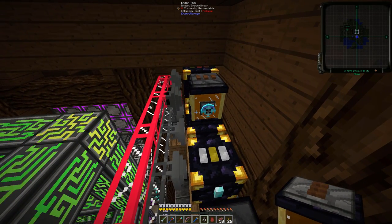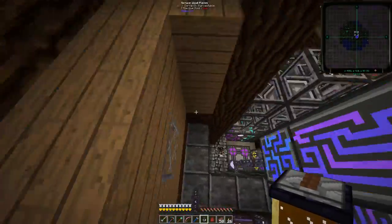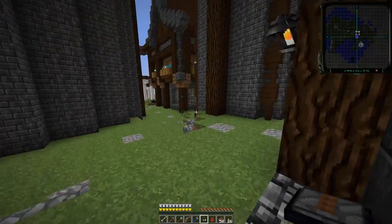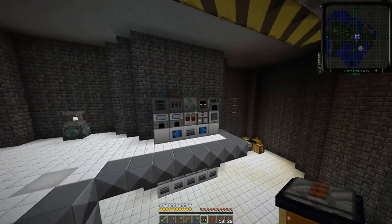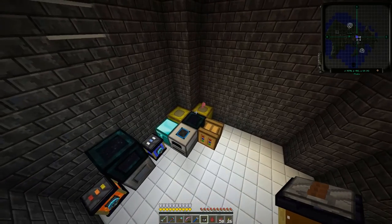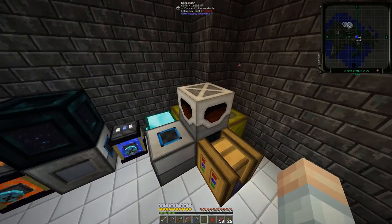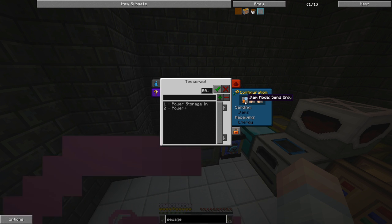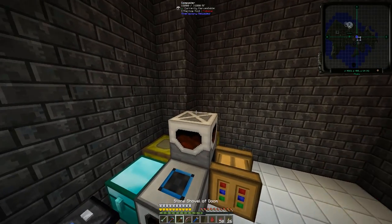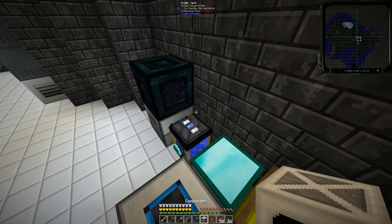We'll find a good spot for our machine. I believe we've got plenty of space. How about right on top of this guy? So we'll take our composter and put it on that one. Item send, energy receive, power plus. I don't have my magnet on — it's out of juice. That's why I couldn't pick up the laboratory block.